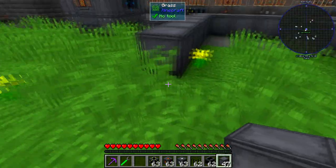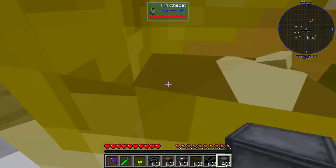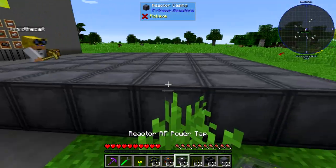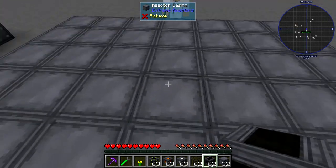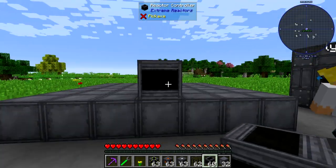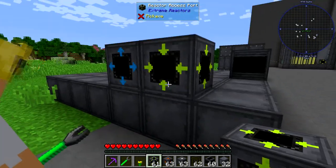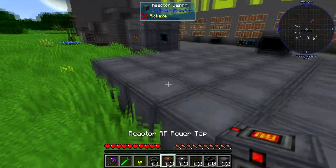I'll do the entire floor — seven blocks across, seven deep. Now put a controller right in the middle of the front face. Put two access ports here — we'll change one into outlet mode so we can pipe stuff in and out. Put a power tap on the back in the middle.